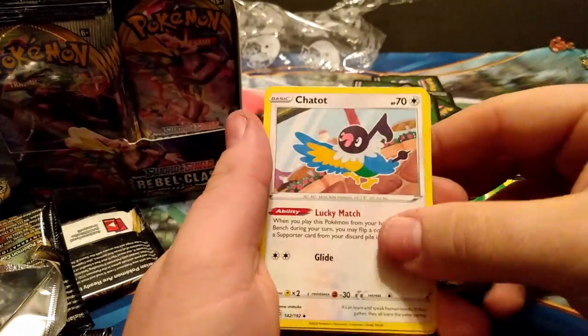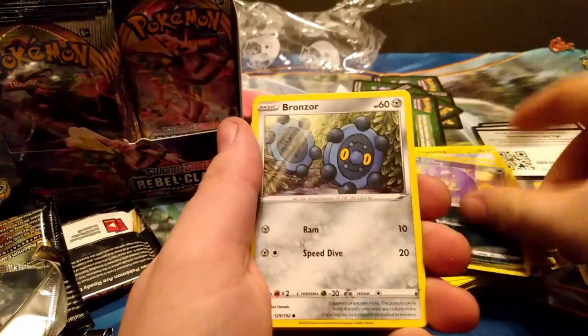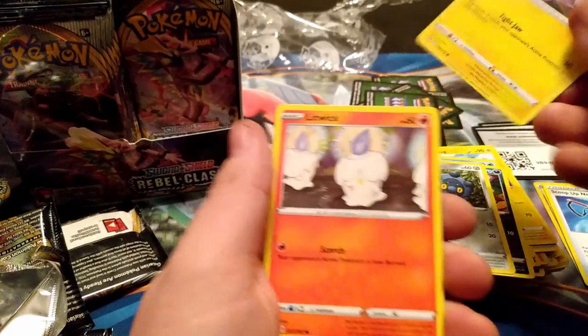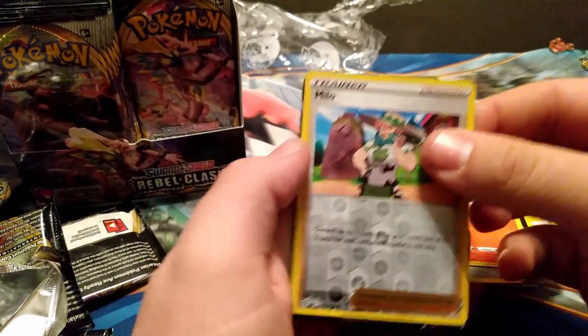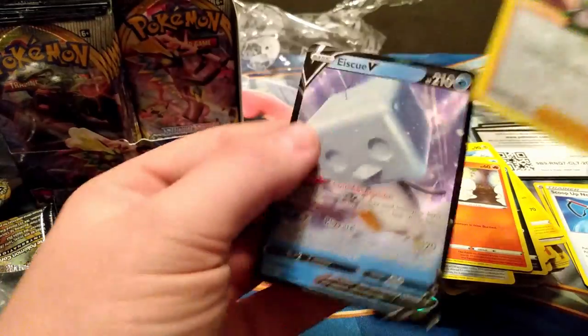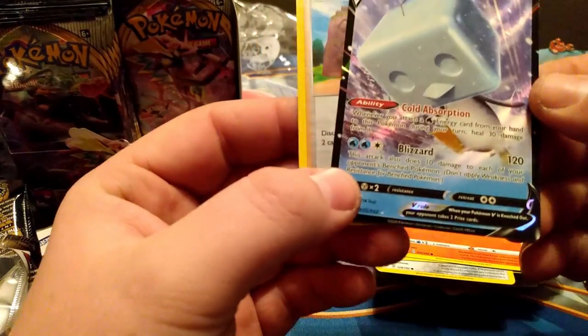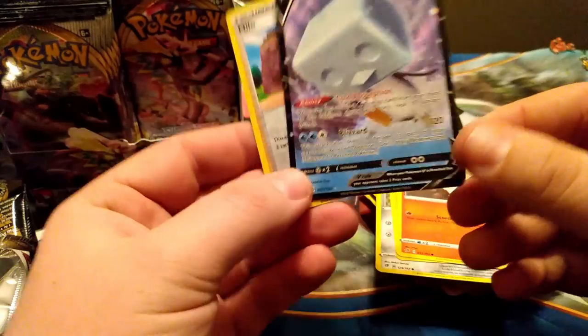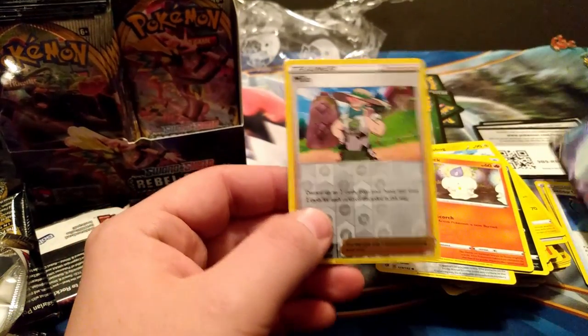Ooh, another white code — this one's definitely gonna be a hit right? Ooh, Scoop Up Net — those are like a buck each and I really like that card. Charjabug, Wimpod, Coughing, Bronzor, Toxel, Litwick, reverse Milo — and yes, we got an Eiscue V! Oh, that's so cute. I don't even remember exactly what this card does, I know it's not too great, but oh it's so cute.